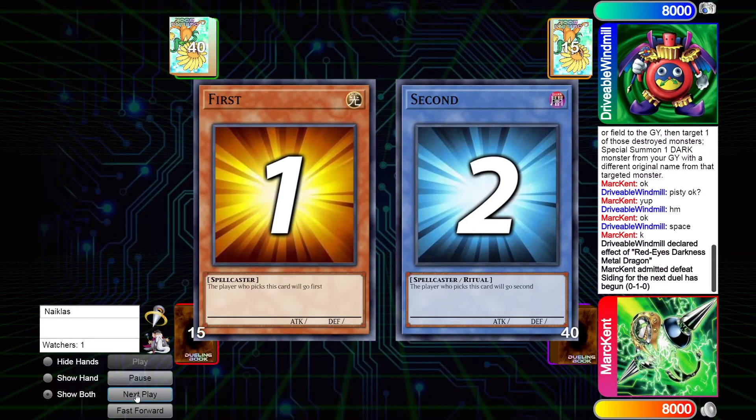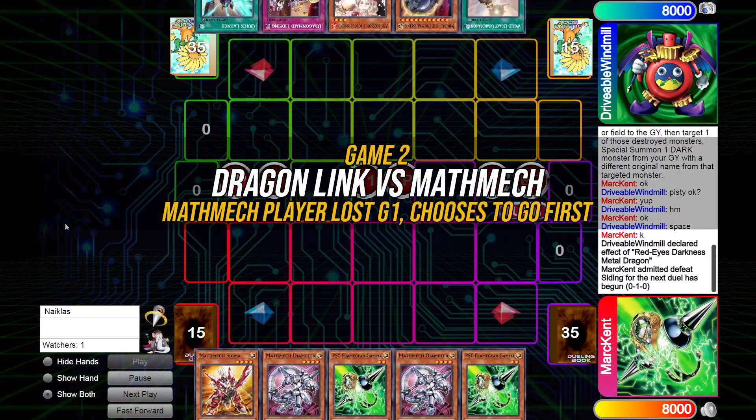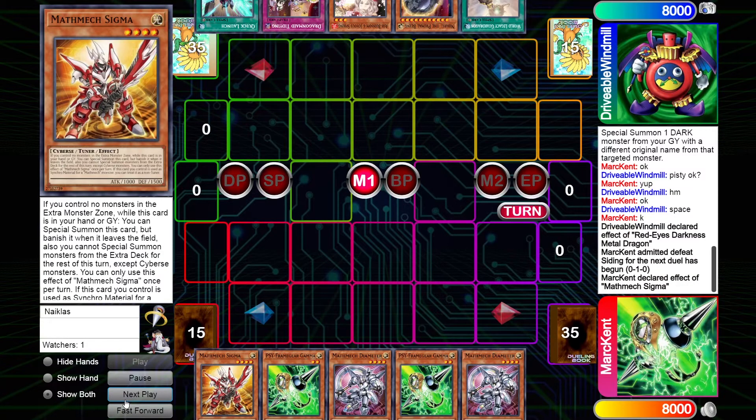Going on to Game 2, Mark selects to go first so we'll finally get to see Mathmech play. Looking at Windmill's hand, they have the Nibiru and the Ash, and yet again Quick Launch — so they have a starter and hand traps. Nibiru is probably the perfect hand trap here because a well-timed Nibiru will definitely just end the turn for the Mathmech player.